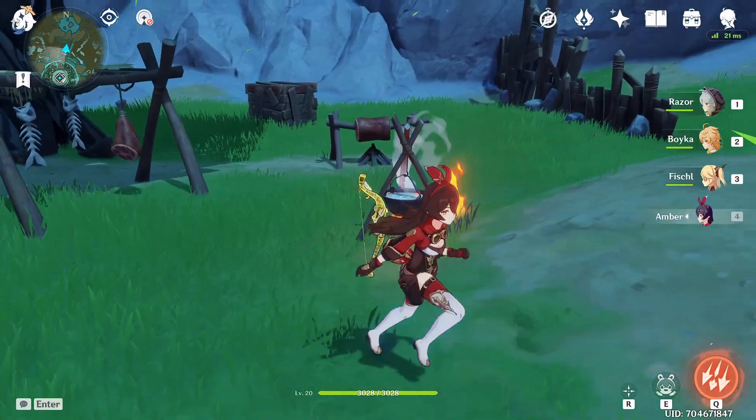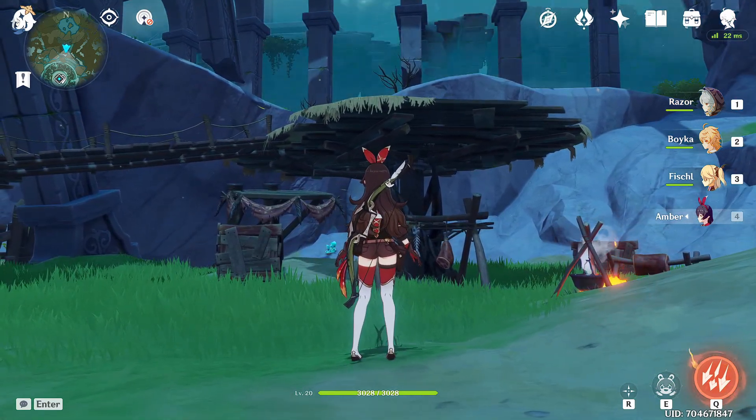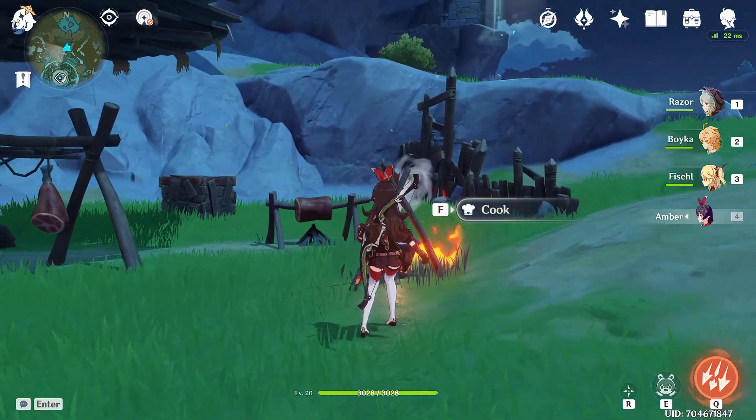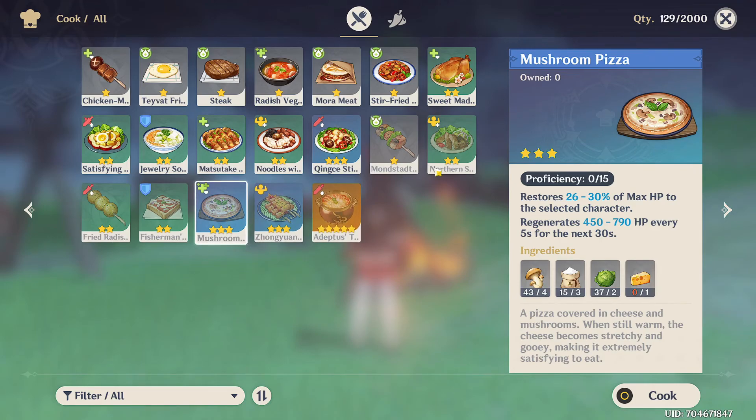If for some reason the chest is not appearing up there, that means you've already defeated those monsters, so just come over here to the campfire and look for the recipe in your inventory. If you can't find the recipe, look for the food itself — this is how it's going to look: the Mushroom Pizza. It's a three-star, so look for the three-star ones and you're going to find it.